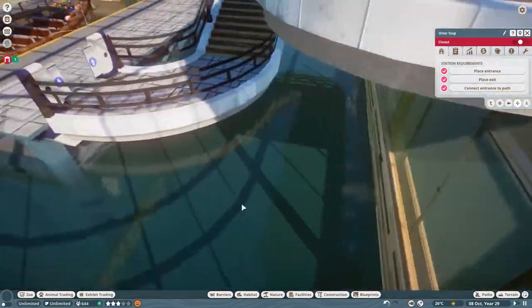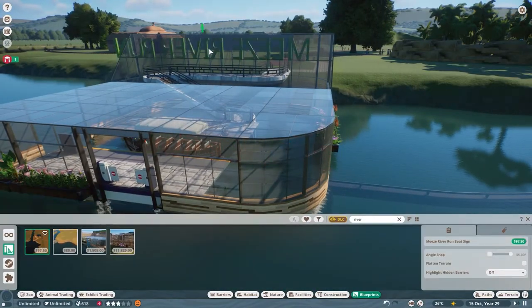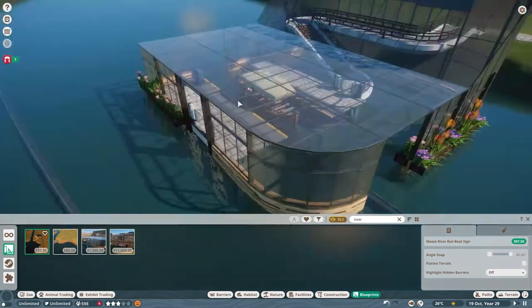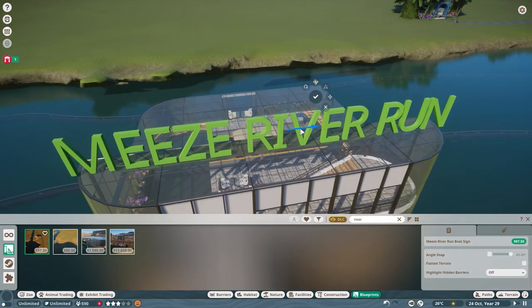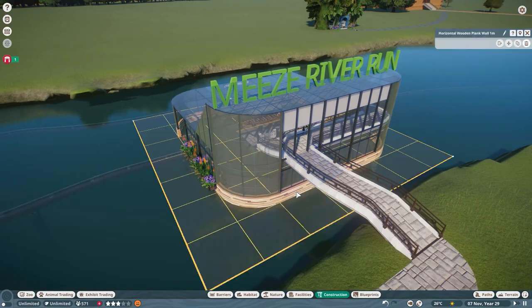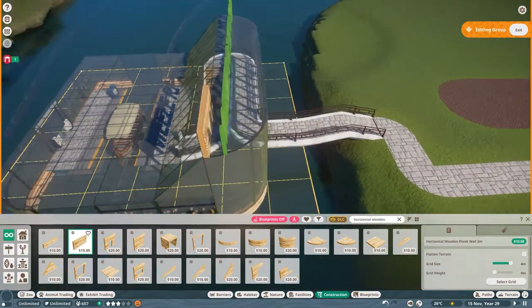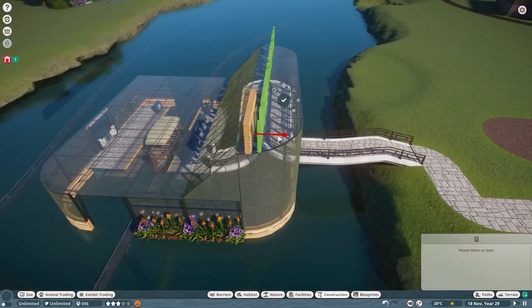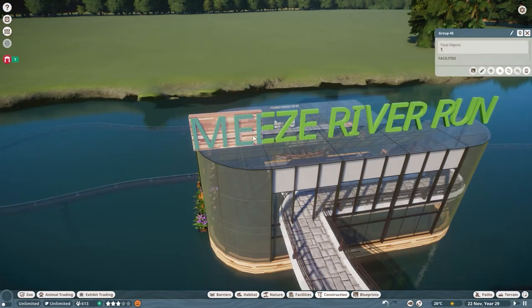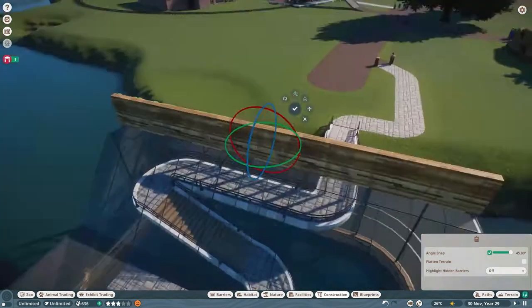I see that where I put my entrance isn't going to work, so I'm moving the entrance so it'll connect in. Now I'm putting my Mies River Run sign back, because I didn't realize it was hovering way up high the whole time. Apparently when I set it down in the sky it wasn't all grouped together, so it didn't bring the sign down with it. I thought maybe it just wasn't part of the blueprint — it took the picture in the thumbnail with it, and sometimes it will do that when things are close.